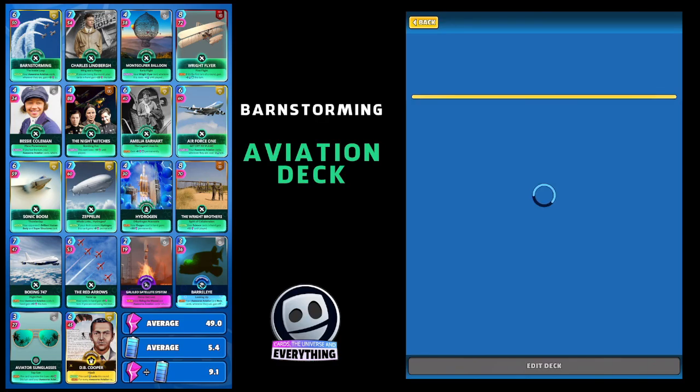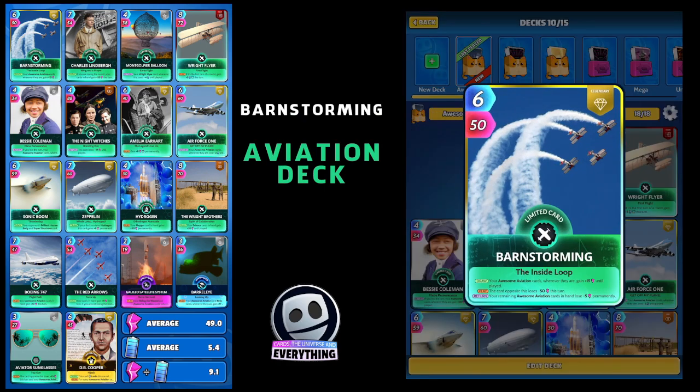The Barnstorming card is a limited legendary, quite difficult to get, but we built the whole deck around it. On the draw, your awesome aviation cards wherever they are gain plus 15 until play. On the play, the card opposite loses minus 50 this turn — absolutely awesome. On the return, your remaining awesome aviation cards in hand lose minus five permanently. We've got loads of aviation buff cards in there so I'm not too worried about losing that five permanently.